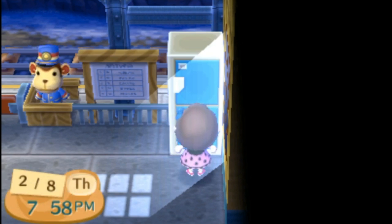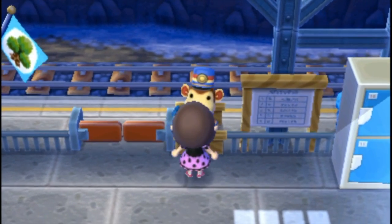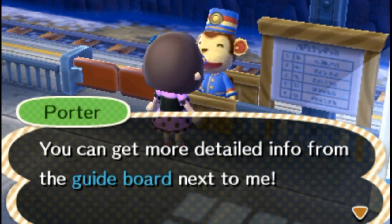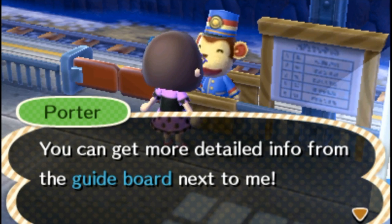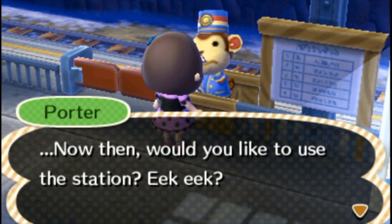So I have a lot of fossils and I want to try and see if my other town needs any of them. Let's go talk to Porter. Let me open my town — I actually have my other DS — but you can't visit a town if my gate is not open. So let me just open it and invite guests in to a nearby town. Saving... yes, I would like to use the station.